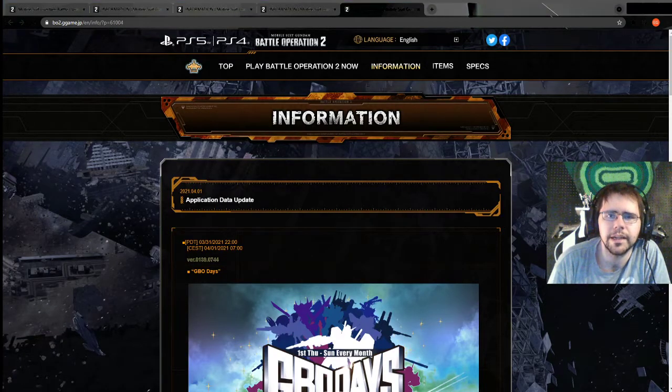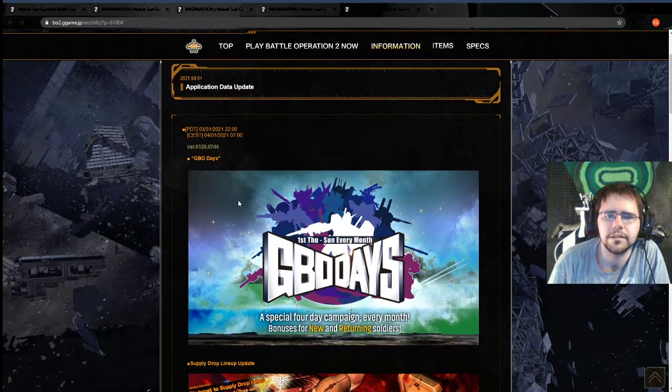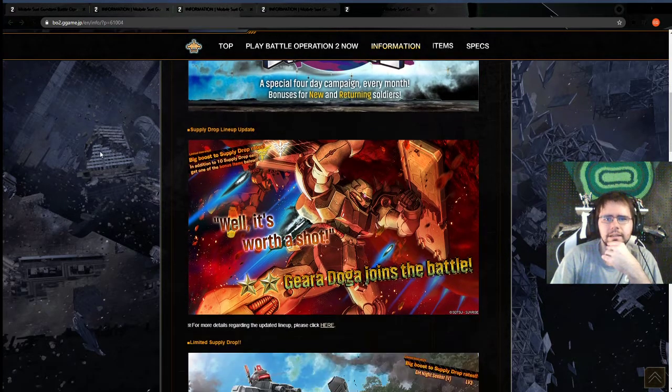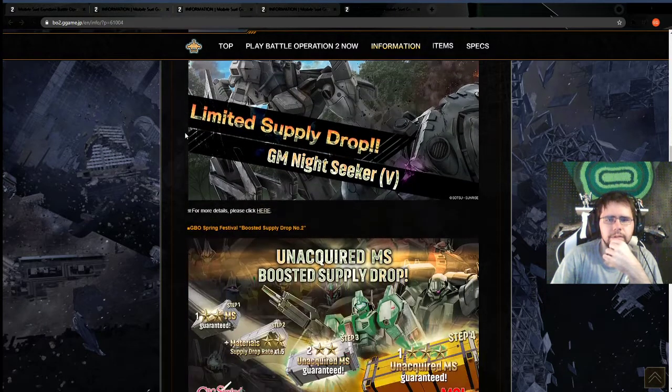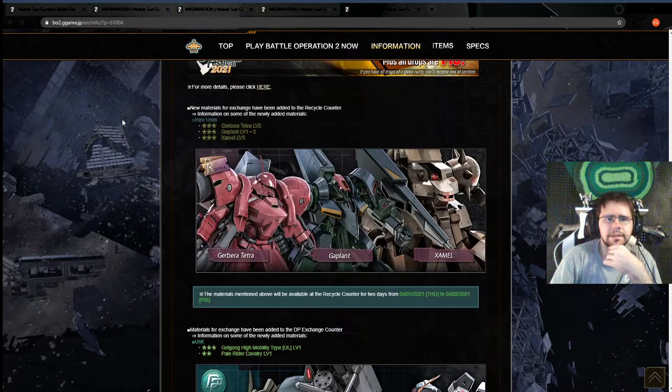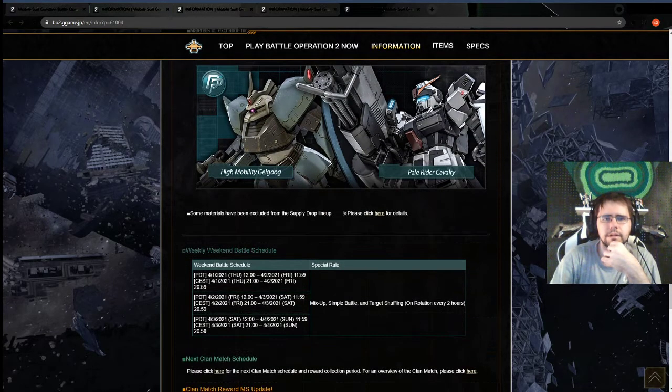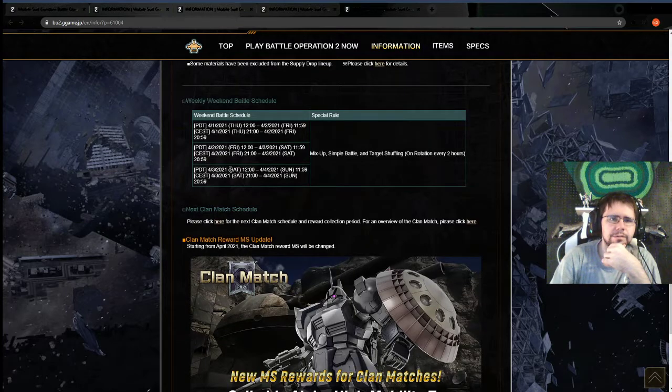We have the GBO Days going on — go get your suit a day. In the ticket shop, we have the Geberra Tetra Level 2, that's really nice, the Plants Level 1 and 2 — I'm loving how they're putting both things in — and the Zammel Level 3, rip. In the DP store, this is a very good day for two good suits: Pale Rider Cavalry Level 1 and the Human Lightning Level 1. Get both of those — highly recommend.